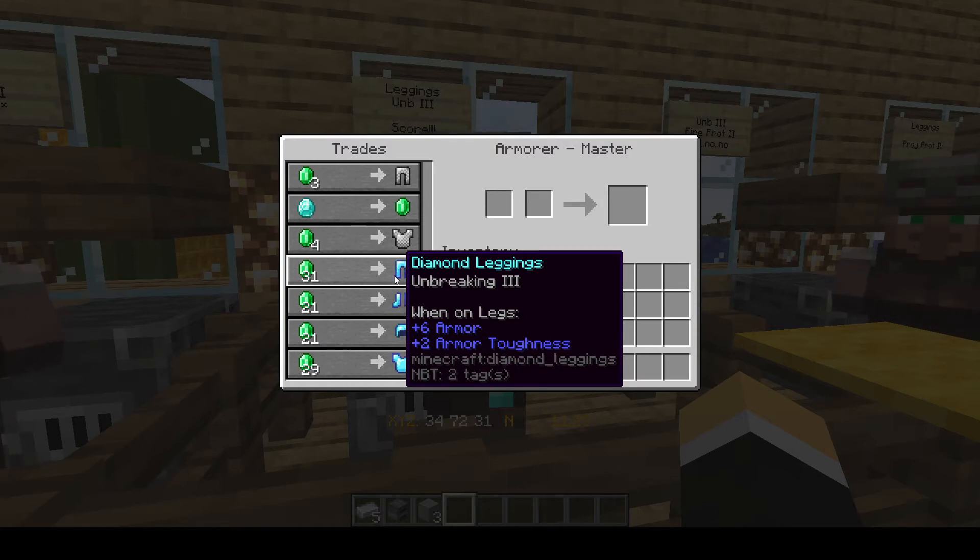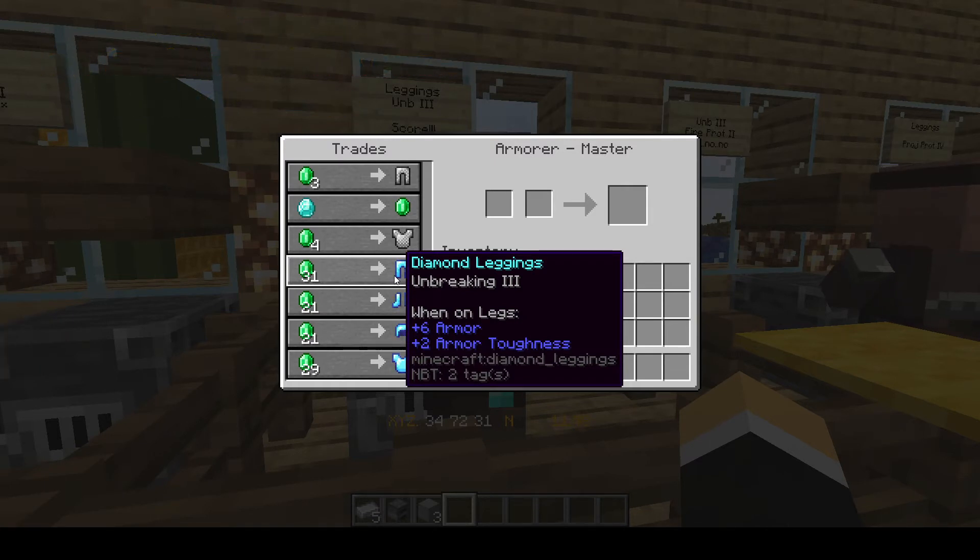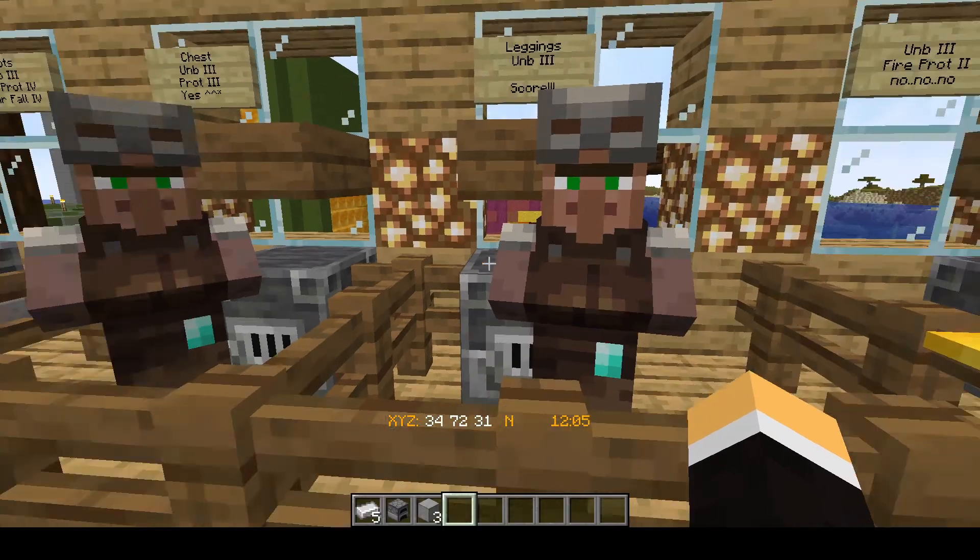You're not always going to get that — you'll get a variety of different enchants. But this is probably by far the best, because when you go to enchant your items from these Armorer Villagers, there is going to be a penalty each and every time you use an anvil to upgrade your items by putting a book on them. So by having something like Diamond Leggings with Unbreaking 3, that's one less penalty and fewer levels used when enchanting. It saves you a little bit of work.